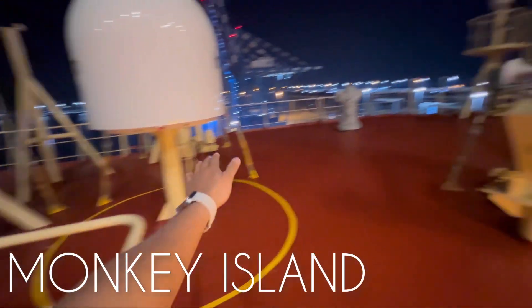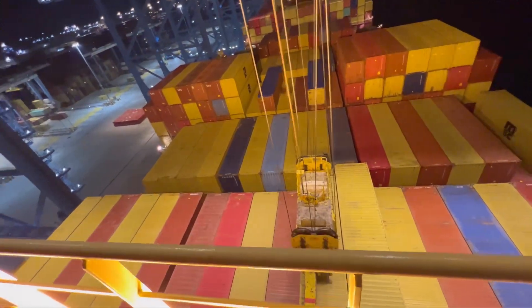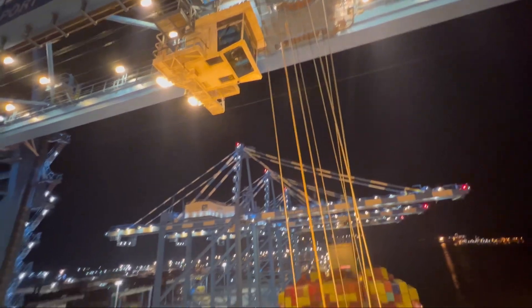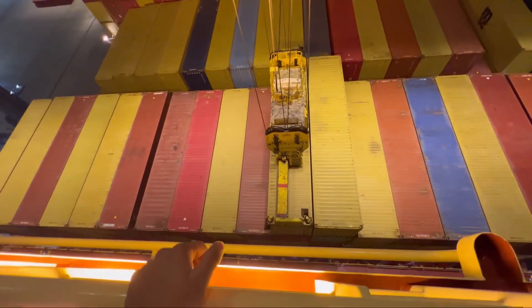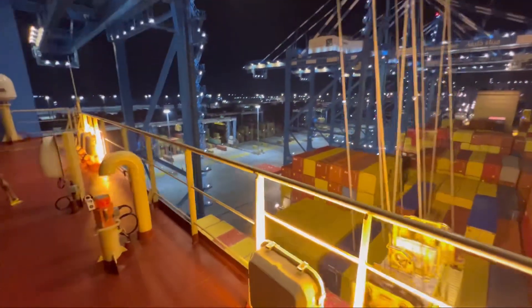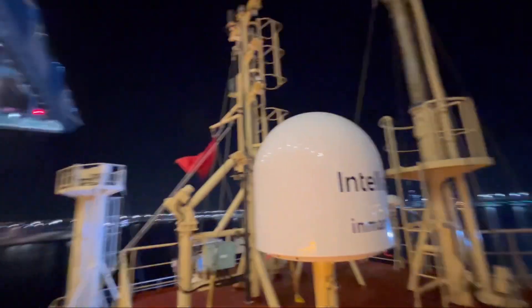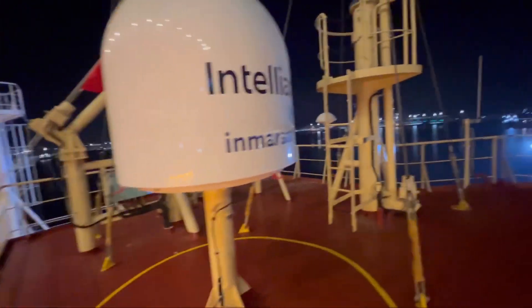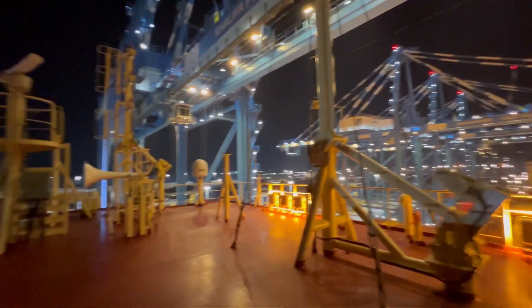Here we are at the monkey island. Cargo work is going on just beside us — it's picking up a container right now. This is the highest part of the ship. That is the mast that we had lowered down before. This is also where the magnetic compass is situated.